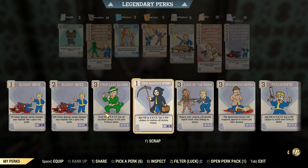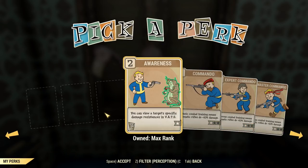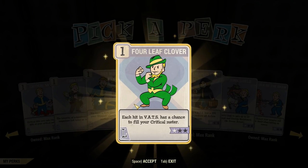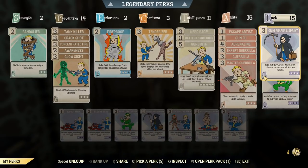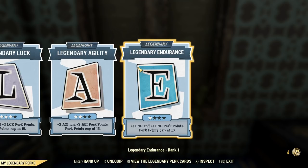I've got three ranks of Better Criticals and three ranks of Grim Reaper's Sprint. Critical Savvy is also there. What I might do is just whack on Four Leaf Clover, just one rank, and that'll allow us to get criticals every so often out of nothing, which is nice. We've got sneak all the way up, so if we want to get a sneak critical to do 40% more multiplicative damage, which is massive, we've got that.